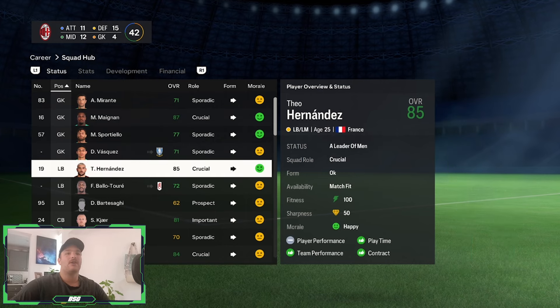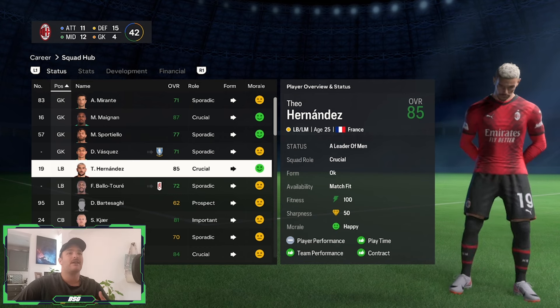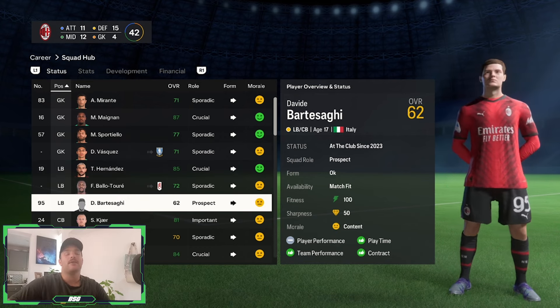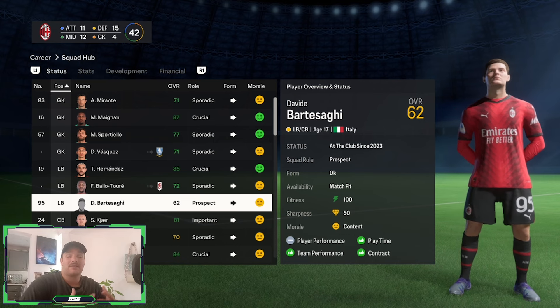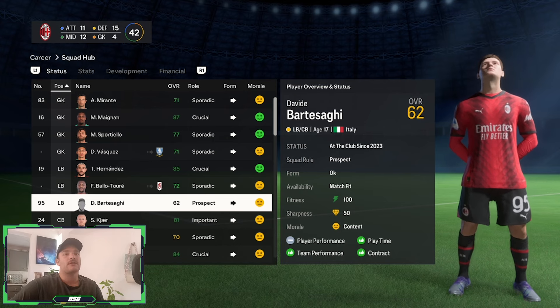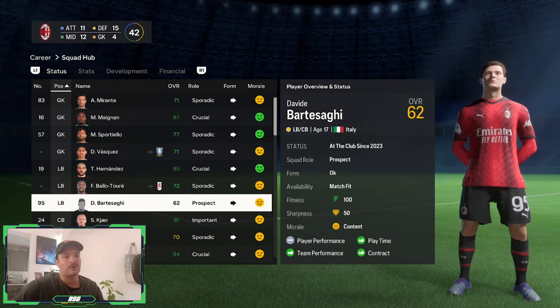Into your left back department now, essentially you've really only got Teo Hernandez as well as this man right here. You also have the likes of Florenzi who can play either as a left or a right back. So I think the left back area is quite solid, although you can maybe look to bring in one or two other players.